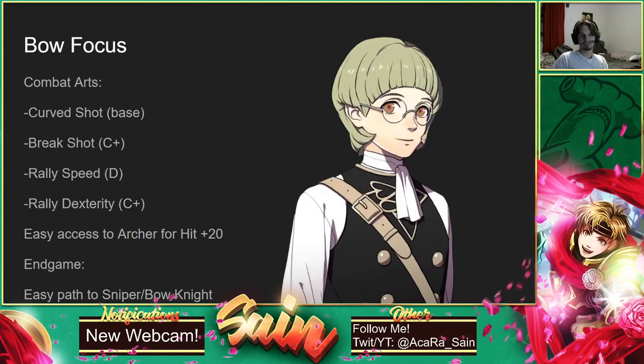Next up is Ignatz. Ignatz is actually really useful early game because he already has Hit+20 built in. You can get him into Archer to get another Hit+20 for a total of Hit+40 — I believe they stack, though I'm not entirely sure. Either way, coming with Hit+20 is just super, super good. He comes with Curve Shot as well, so he can hit from a distance super reliably. He also gets Break Shot, which lowers the enemy's attack by 5. And then he gets really good rallies pretty early on — Rally Speed, which helps you double and avoid being doubled, and Rally Dexterity at C+ Authority, which helps accuracy for a lot of characters. His Rally Bot potential is super, super solid.